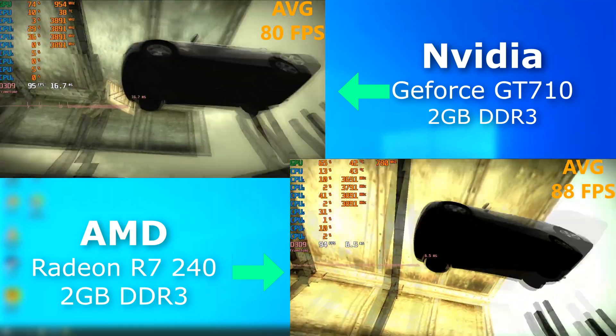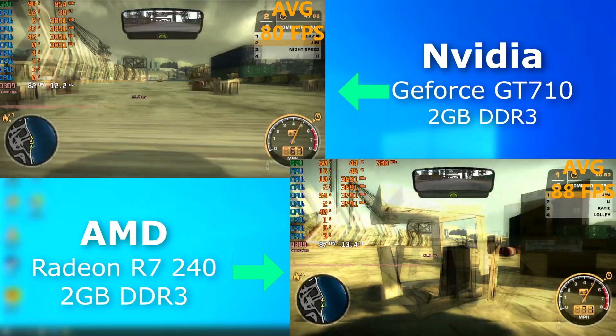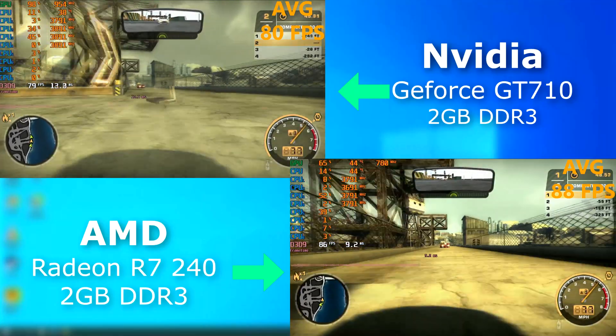Need for Speed Most Wanted was a game that came out long before either of these cards, but the 240 again pulled ahead by just about 7 FPS on average.